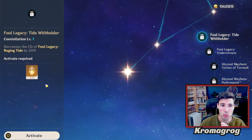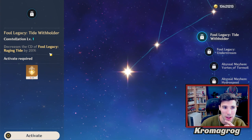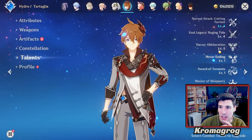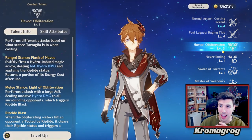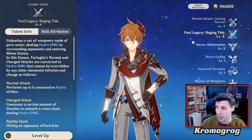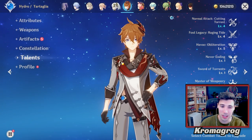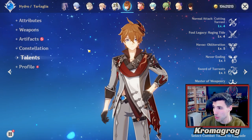For constellations, C1 decreases the cooldown for Foul Legacy: Raging Tide by 20% — nothing crazy. If you get it, cool, but you don't really need it. For talents, if you're going for a one-shot build, upgrade your burst and your Foul Legacy: Raging Tide. Your E is okay to upgrade too, but your main priority is your ultimate. He's basically going to shift out, use his ult, then rotate back out and hopefully get energy recharge back from teammates.